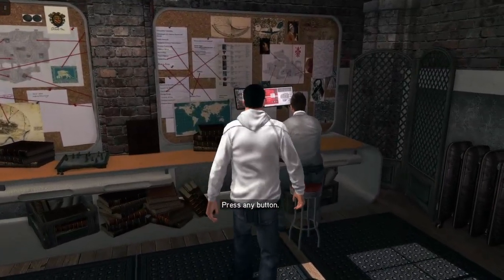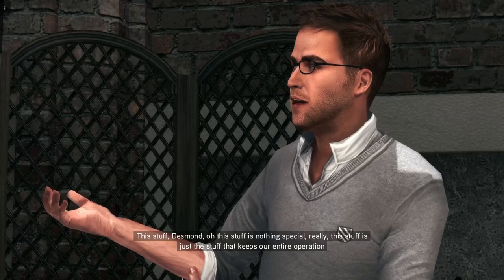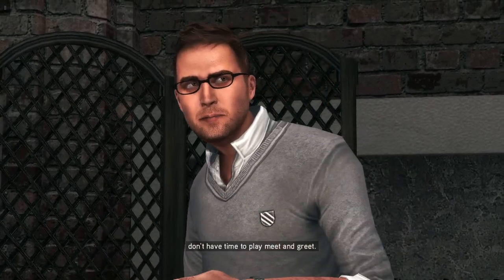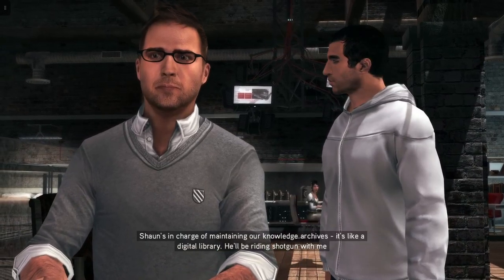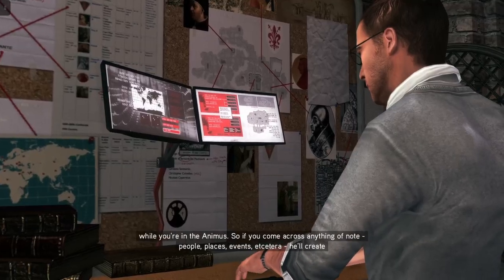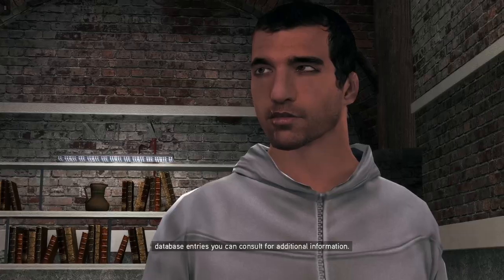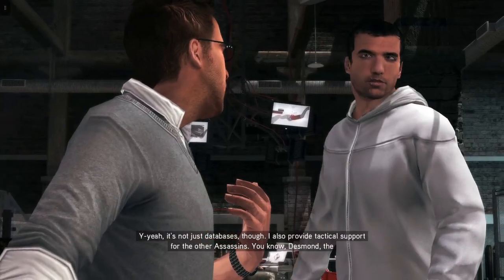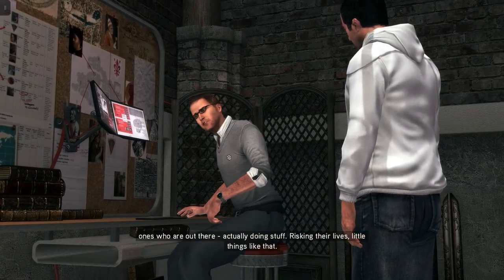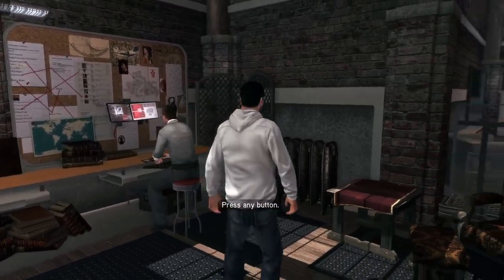I just want to see what this guy over here is doing. Oh, I think we can speak to him. 'What's all this stuff for?' Shaun explains: 'This stuff keeps our entire operation from falling apart. It requires a great deal of concentration.' Shaun is in charge of maintaining their knowledge archives — a digital library. He'll ride shotgun with Lucy while Desmond is in the Animus, creating database entries for people, places, and events. He also provides tactical support for the other assassins out there actually risking their lives.